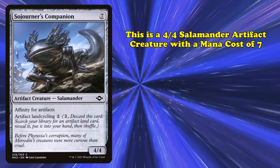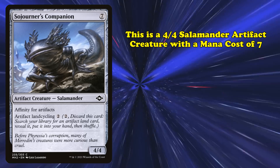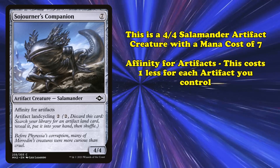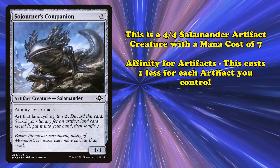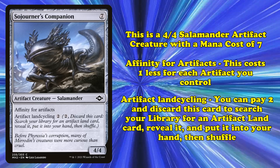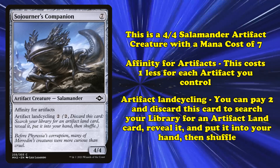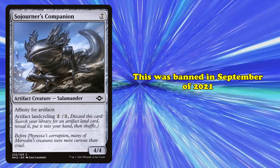First, we have Sojourner's Companion. This artifact creature costs 7 generic mana for a Salamander with 4 power and toughness. It has Affinity for Artifacts, which reduces its mana cost by the number of artifacts you control. By paying 2 generic mana and discarding Sojourner's Companion, you can use its Artifact Land Cycling ability to search your library for an Artifact Land card and add it to your hand. It was banned in Pauper in September of 2021.